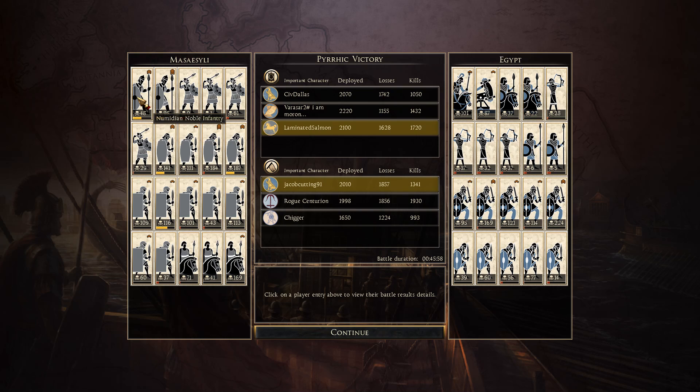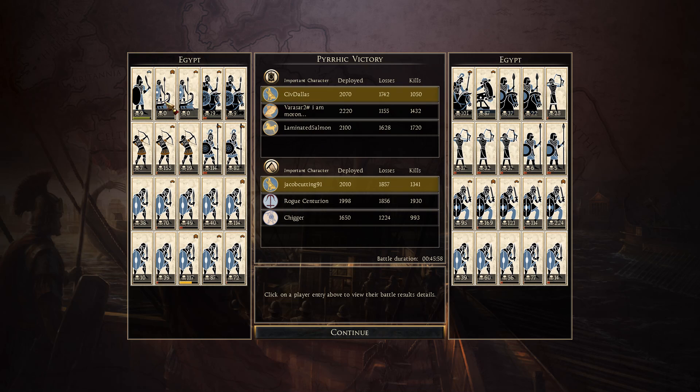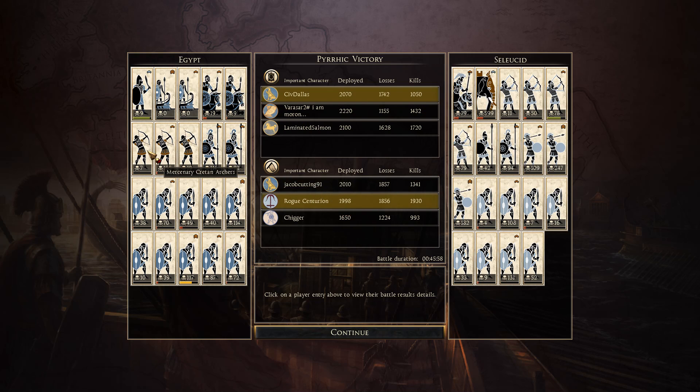Then we have Rogue Centurion with Seleucid — his general 79 kills. Elephants coming in strong at 599 kills, great job there. Syrian archers not a whole lot of kills. Pikes not really. Royal Peltasts 109, 247, 182. Thorax swordsmen 108, 131. Not bad at all.